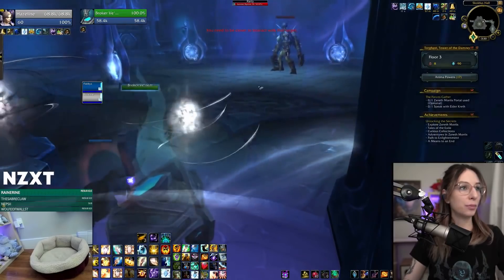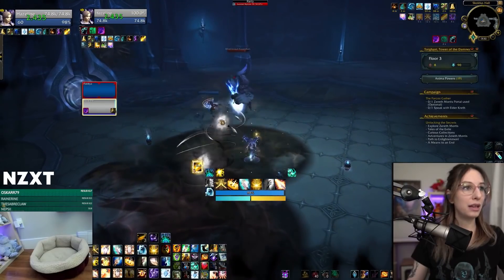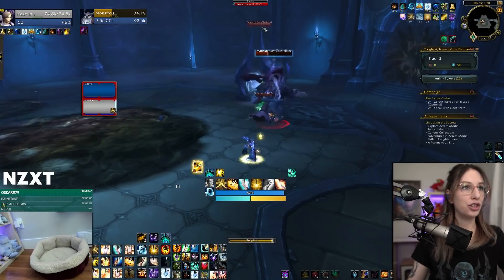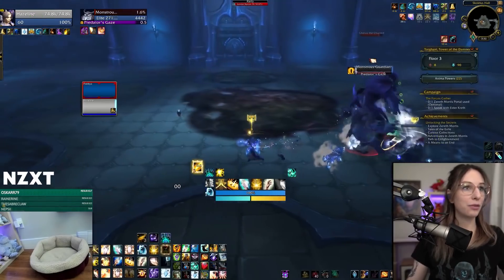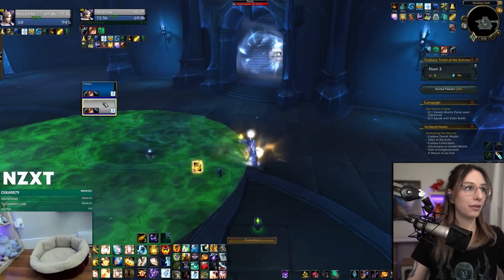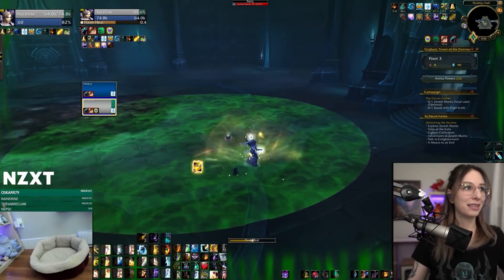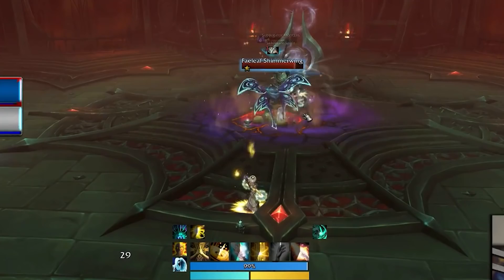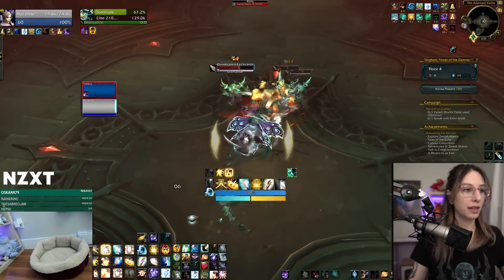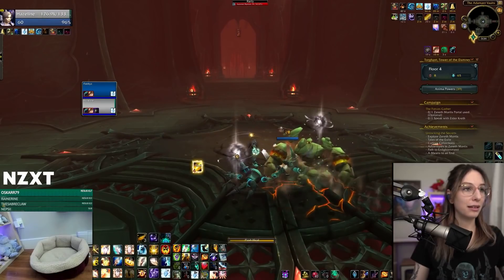We're on floor three. Scales of Trauma will be great if I have damage to heal. I wonder if I can juice up — does this do meaningful amounts of damage? Not really. I need to take damage, or I need damage that I can heal, so I can juice up a big holy fire with Scales of Trauma. I have a pretty high cap now, but it's not going to matter if neither of us take any damage. Look at all this max health — now we're talking. That health will help my big booms.